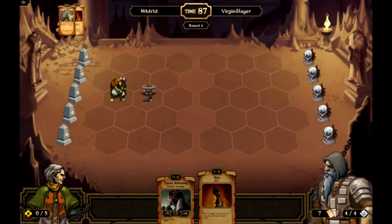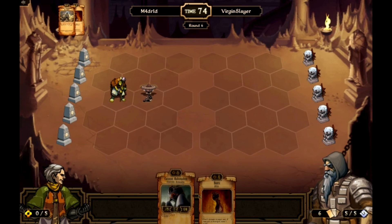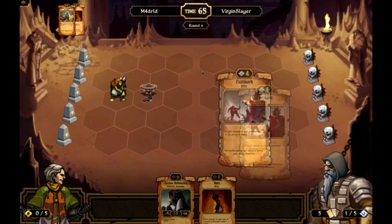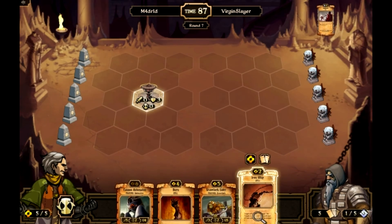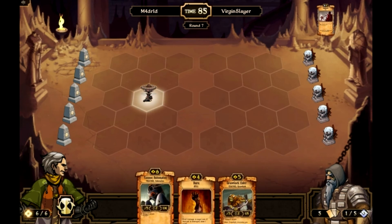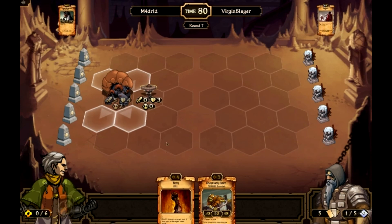Next turn I'll have a cannon automaton out, unless he decides to do something. He might do a mangonel — I don't know. I played against an order player last game and they played a mangonel, and it destroyed me. I can't believe how good they are. So I'm going to play the cannon automaton out and end turn.